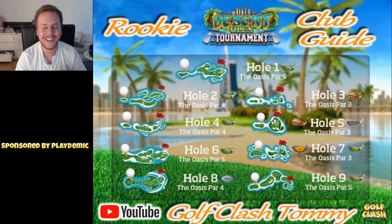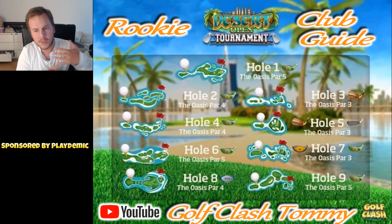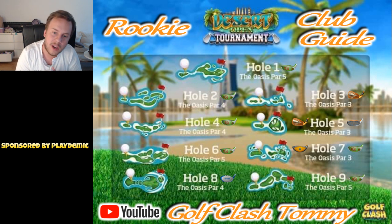We're going to play a full 9 of the Oasis, which means we're going to have 5 new holes. The holes you can see on screen are the same for every division in the tournament - it's just that you're playing from different tees. Here in Rookie Division we play from the front tee, and that means most of the time we're going to play with different club settings than other divisions.